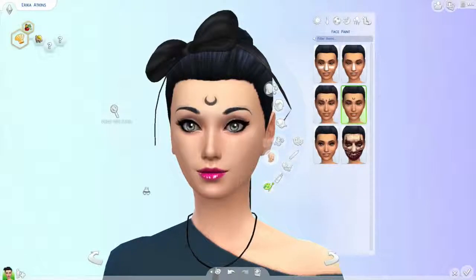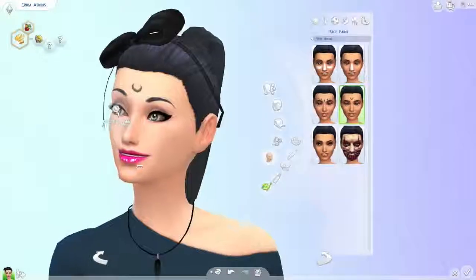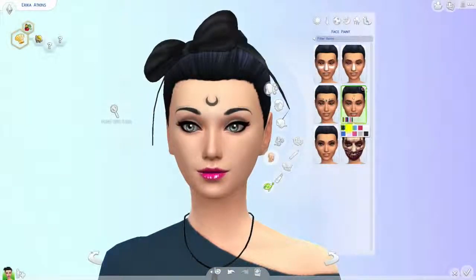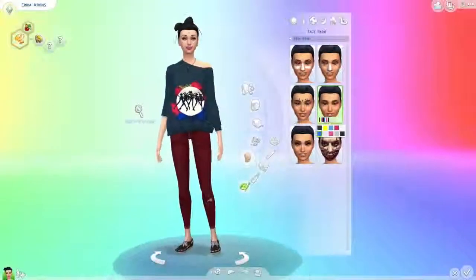Under face paint, I have this little moon crescent right here. It's meant to represent the moon crescent that Sailor Moon has on her forehead. You have one in black, yellow, blue, pink, yellow again, gray, white, pink again, and blue. That's really cool and that's it for this mod showcase.